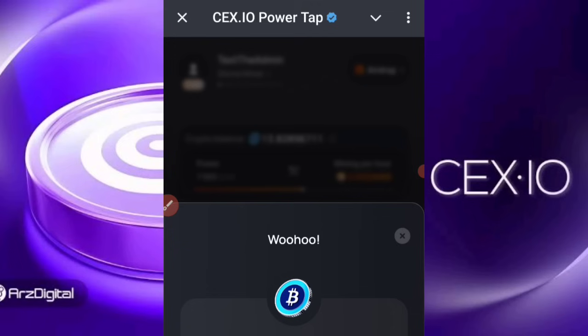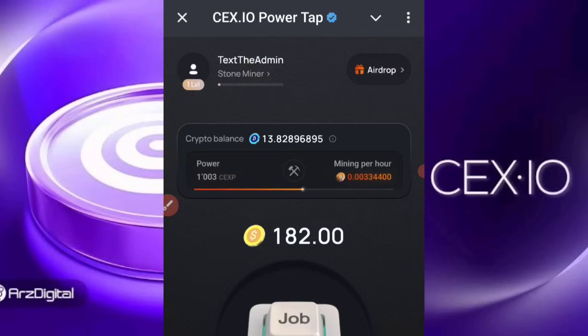When you sign in, the first thing you're going to see is your home page. As a newbie, when you tap you stand the chance of getting one extra CEXP, which is the coin you are mining. For every single tap you do, you get one CEXP — CEXP is also called the CEX Point.